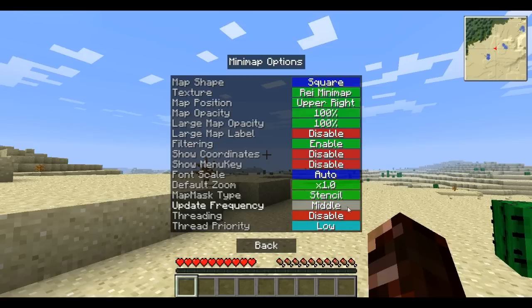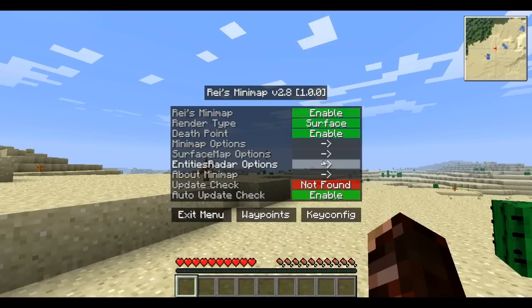Update frequency, just keep that in the middle. Threading — keep it thread priority low. The basic settings work perfectly; it's only if you really know what you're doing that you can tweak it.